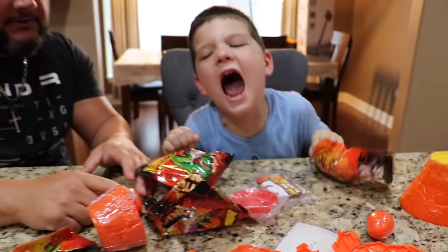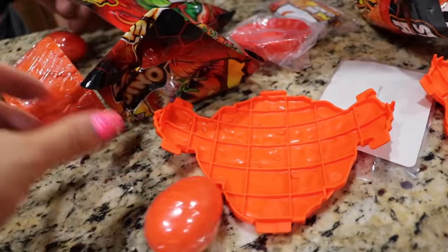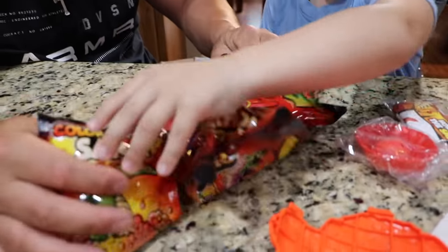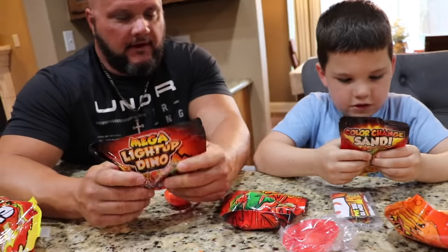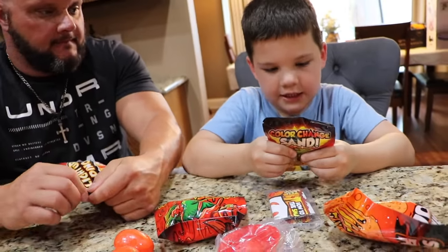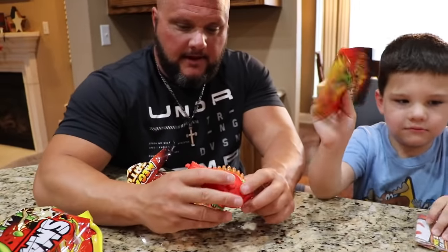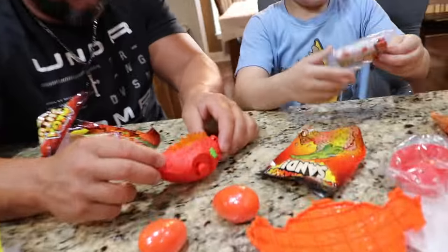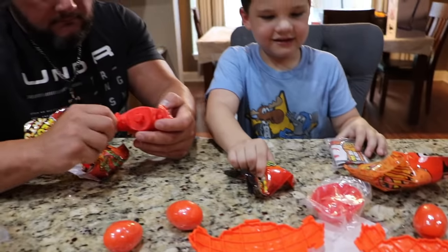Thank you so much! This is awesome! We've got some Smasher eggs. Ew, that smells like poop! Ew, it does! Lava slime — which one do we do? Because there's so many! Mega Light Up Dino! Ooh, that's nice! There's something in here. What is this one? Oh, that's the lava slime — that's what we just opened. It's a T-Rex! I think you gotta put it together — I'm missing my pieces! I think we have to find all the pieces — they're all in these things, I think.